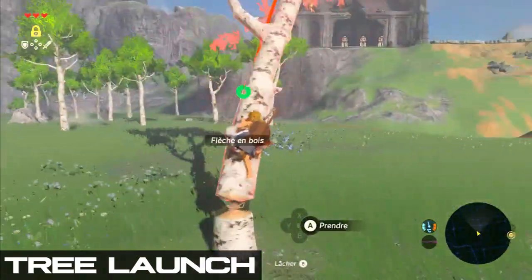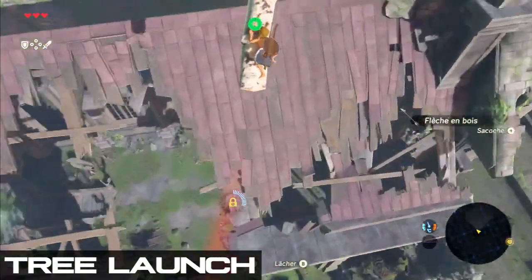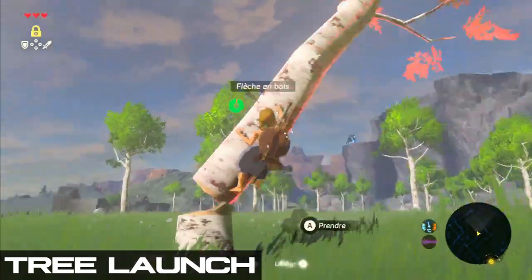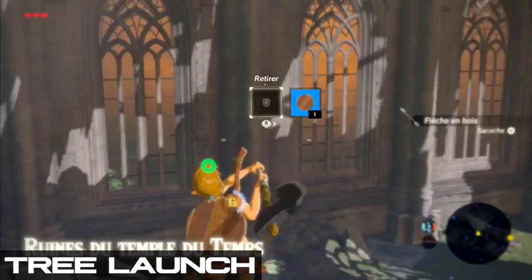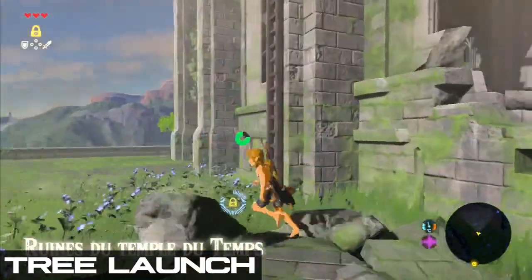But if you do manage to make Link hug the tree, you can just collect the arrow mid-flight. Let go of the tree by pressing B and then run towards the cutscene trigger. Avoid whistling at all costs here as this will alert the bokoblin early, messing up his positioning for the upcoming BTB to Hyrule Castle. Just make sure to dodge the holes in the Temple of Time's roof when landing. If you do happen to fall into one, you can save yourself by performing a fall damage cancel and then just climb up the ladder.